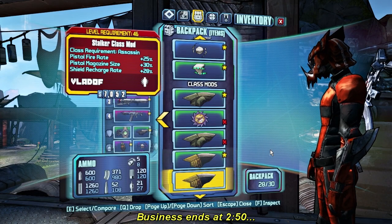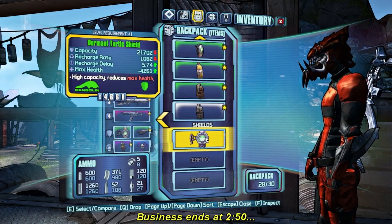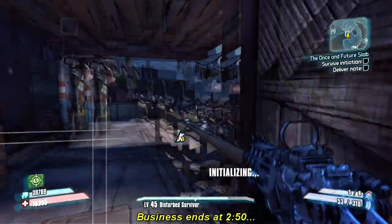Stocker class mod — nothing doing there. Getting some good loot here boss. 21,000 — 4,000 hit to max health. No, that goes. Okay, that's that.